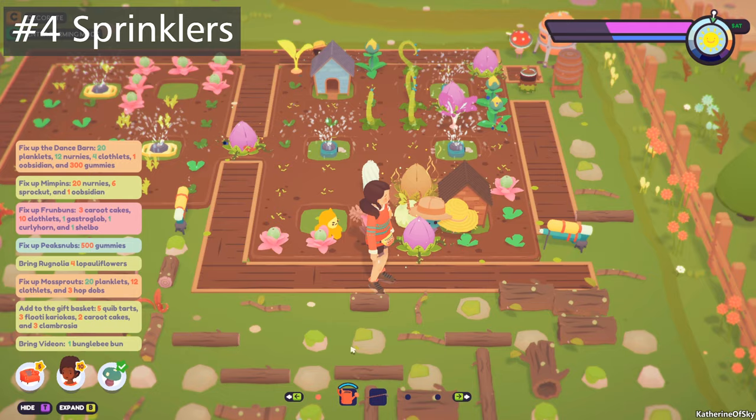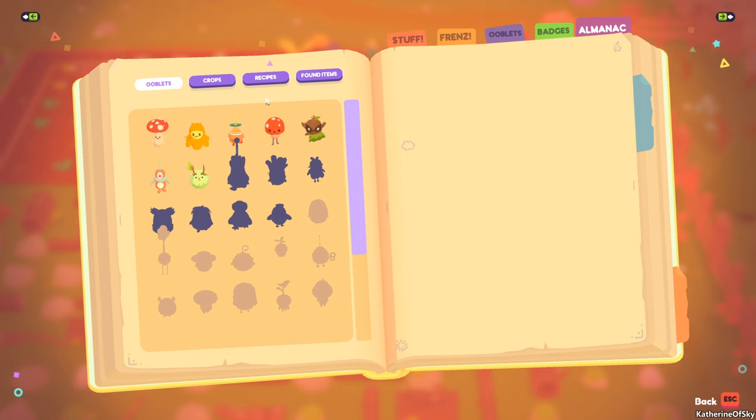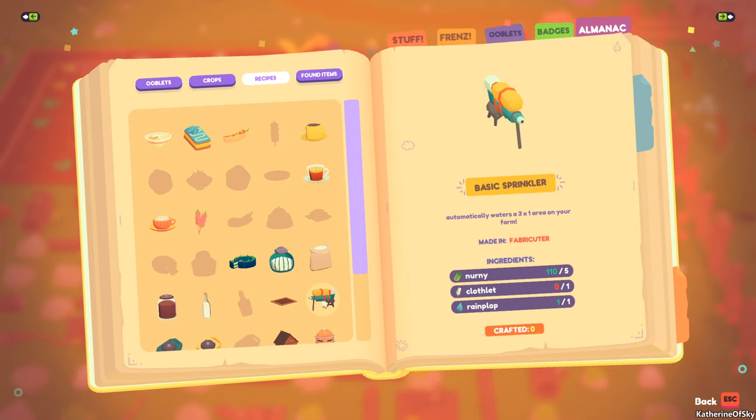Now when you get to the point of being able to make sprinklers, I recommend bypassing the very first one — it isn't terribly useful. This is the basic sprinkler which kind of looks like a water gun. It only waters a three by one area on your farm, but it still costs one of the precious rain plops.